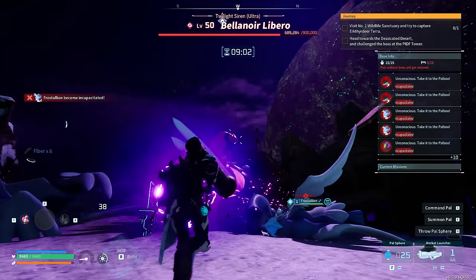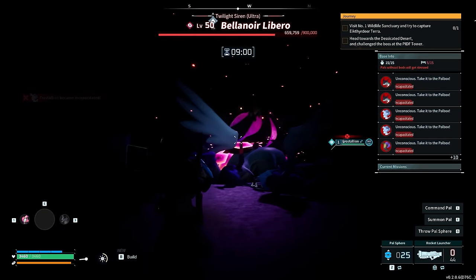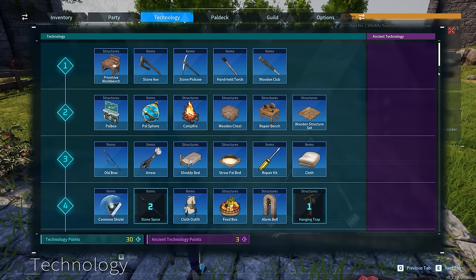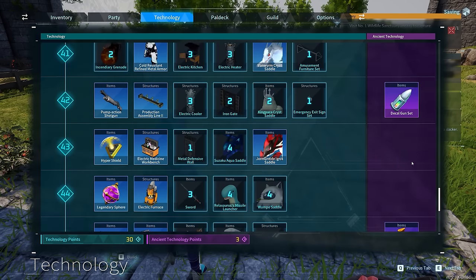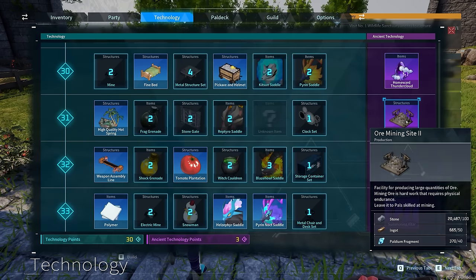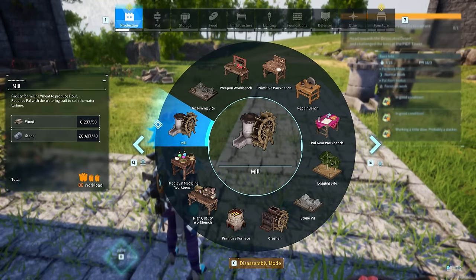There are many other balance changes — you can check them out via the links below or on the Steam patch notes page. There are quite a lot of changes in there for you to look through.